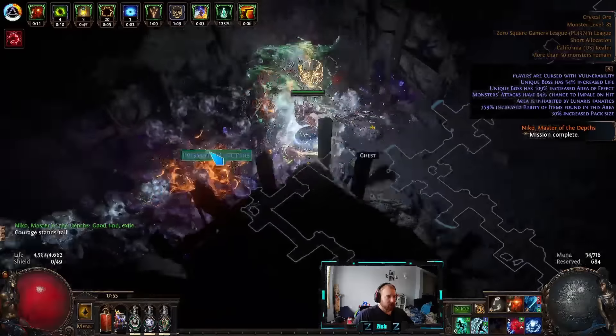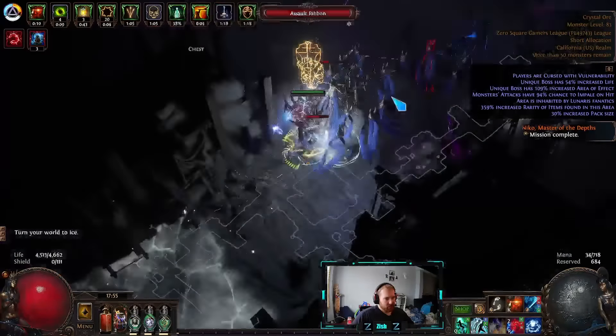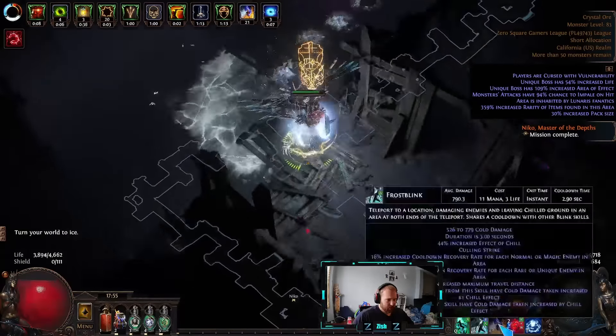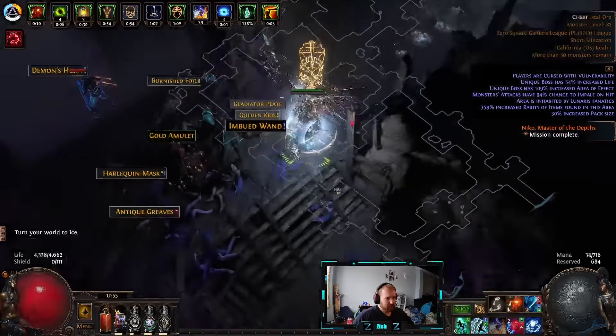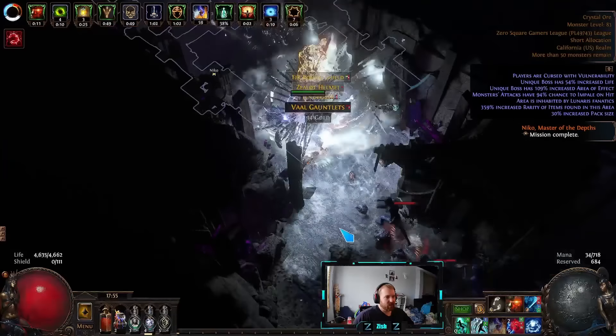A lot of people have asked me how to stay alive, saying they die too much or they're too squishy. One thing I'll recommend: if you have the shock ascendancy node, use Vol Lightning Strike a lot. Vol Lightning Strike is very OP for stacking shock — I'll talk more about that later. If you come across any rare that survives longer than one second, drop that VLS, and also use Avatar a lot.